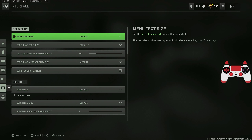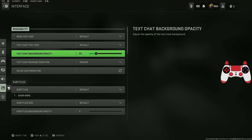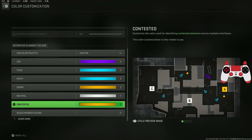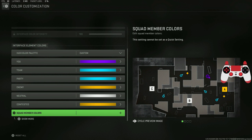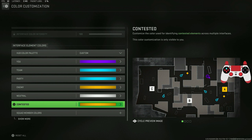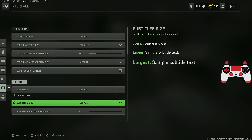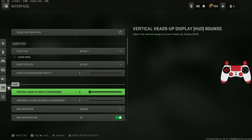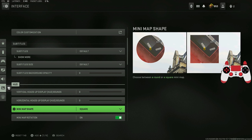For interface settings, menu text size is default. Color customization lets you change things like your character's color — mine is purple, as you'll see in my gameplay. For the minimap, make sure it is set to square rather than circle, because you can see more of the map in square mode, giving you a clear advantage.